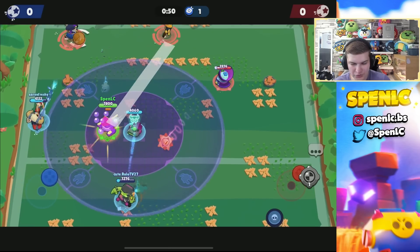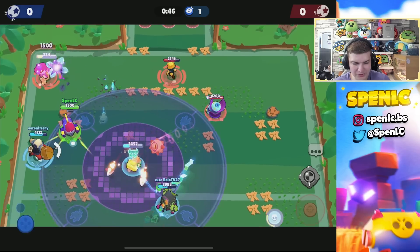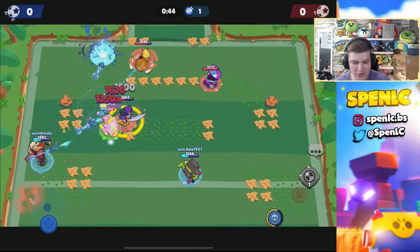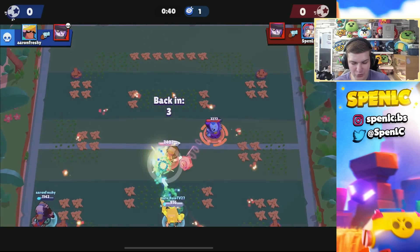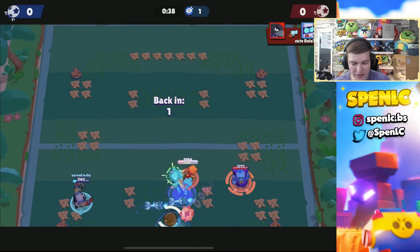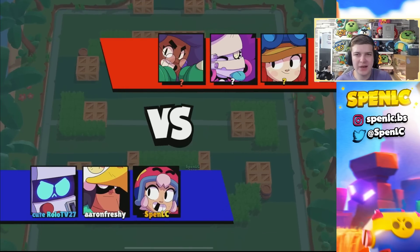Missing shots again, trying to get into auto-aim range to take down Mortis - he's going to chain on us. The Crow jumps in for a lot of value. Let's see if we can get the ball away in time with Spike's super.